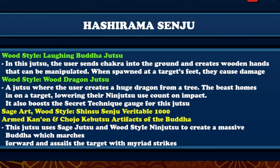His ultimate: Sage Art Wood Style Shinsu Senju Veritable 1000 Arm Cannon and Chojo Kabutsu Artifacts of the Buddha. I told y'all that man's ultimate was going to be Shinsu Senju Veritable 1000 Hands - I told y'all that. This jutsu uses sage jutsu and wood style ninjutsu to create a massive Buddha which marches forward and assails the target with myriad strikes - pretty much the 1000-hand Buddha statue.